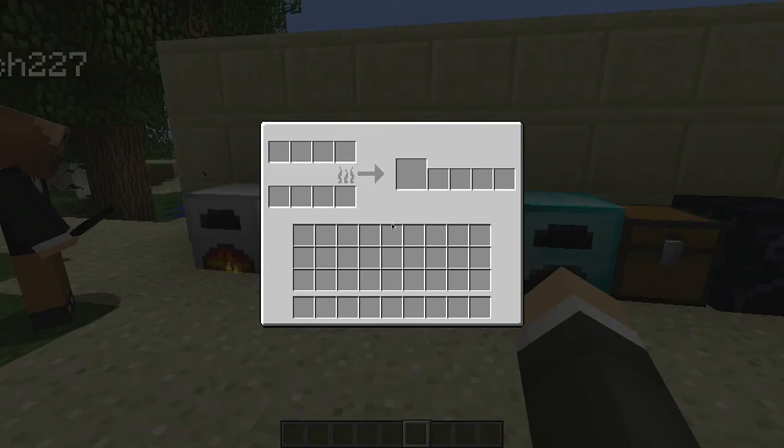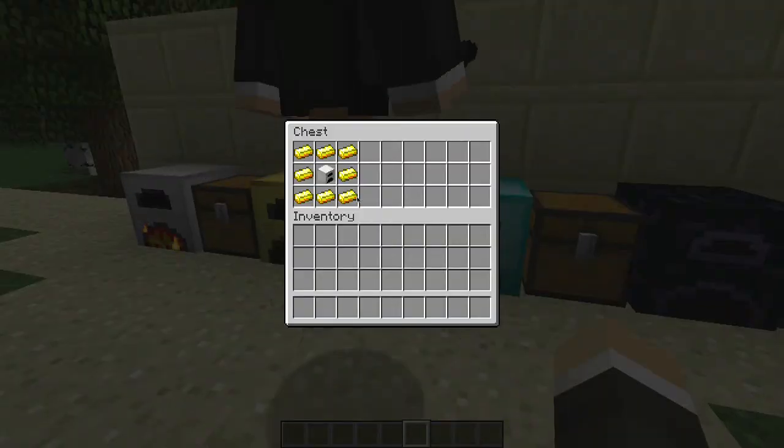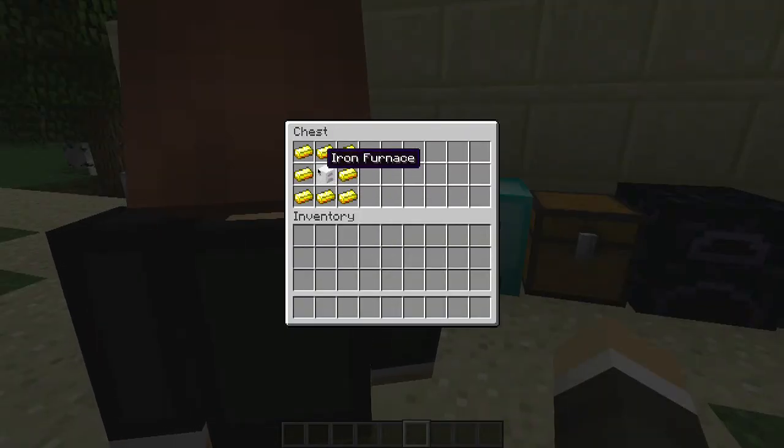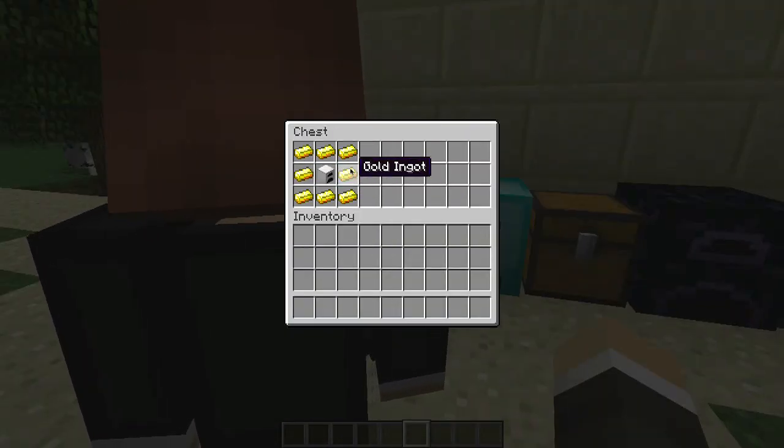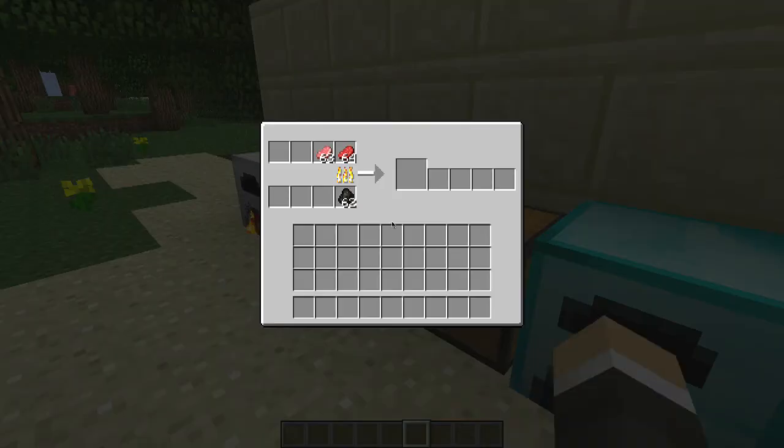And then the butter furnace — you put the iron furnace in the center, it's like a step up, and you put butter ingots all around it. That crafts the butter furnace, and you can put four stacks of items in there.